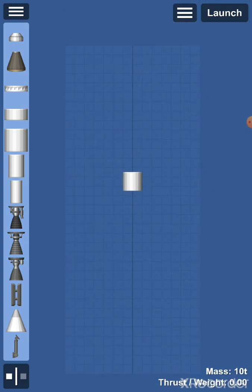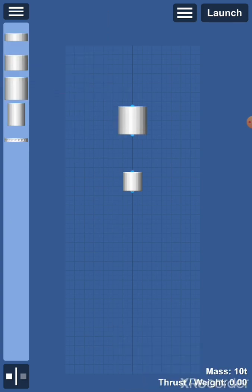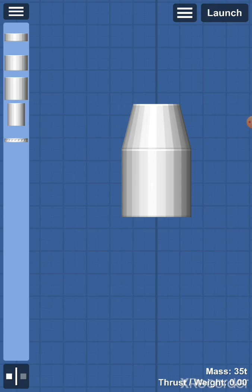You have the normal engines which are in the basics section where I am now, and then for six white you have the bigger fuel tanks. You can also connect them and they will automatically make a smooth line.